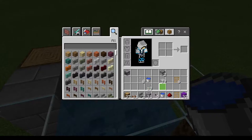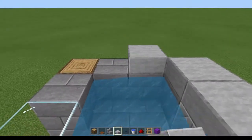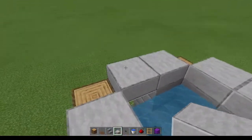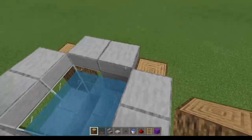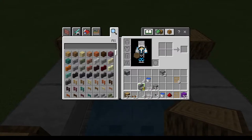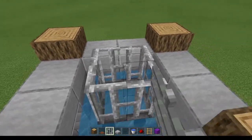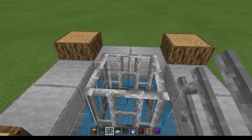Now that we have this layer, it's time to use some more of our slabs. Take our stone slabs and make a ring around this layer. Let's add another layer of log just to complete this layer. Now that we've got our slabs in place, we can take some of our iron bars and place them right here.